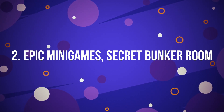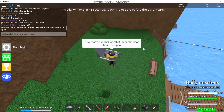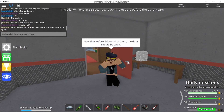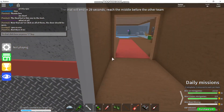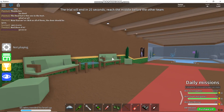Number 2: Epic Minigames Secret Bunker Room. When it comes to a bundle of joyful games in one game, it's none other than the popular Epic Minigames. Players can compete and have fun in various minigames to earn points for the leaderboard. The secret about this popular game is the secret room, which is so difficult to find that even regular players cannot find it.